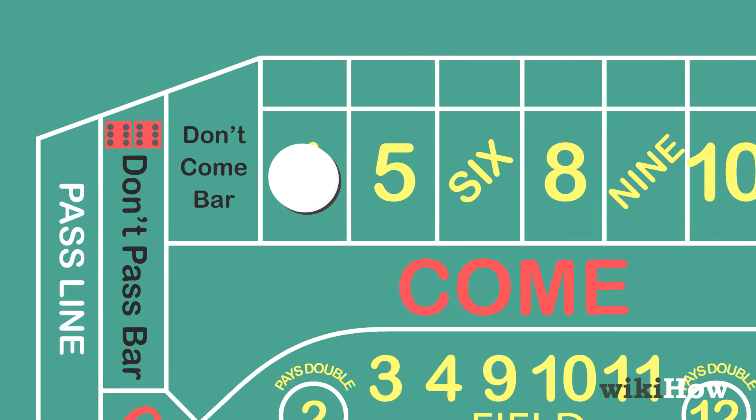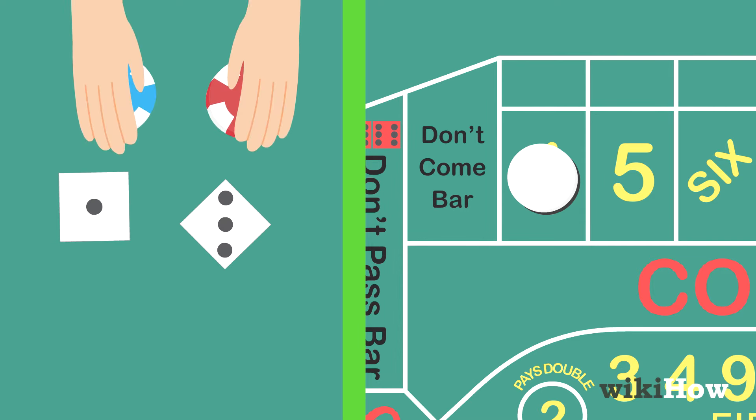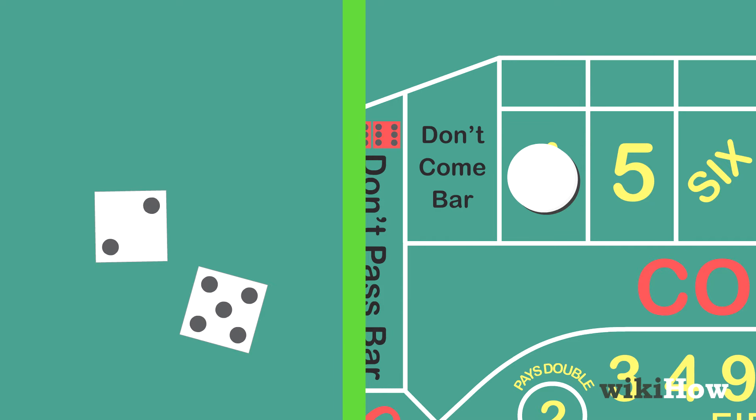At this point, the shooter continues to roll until they roll the point number. If they roll the point number, they win. If they roll a 7, they seven out and the round is over.